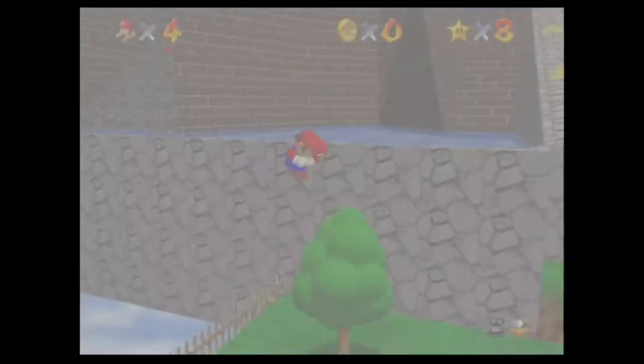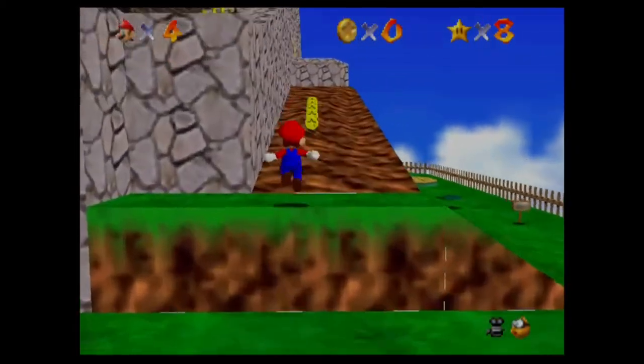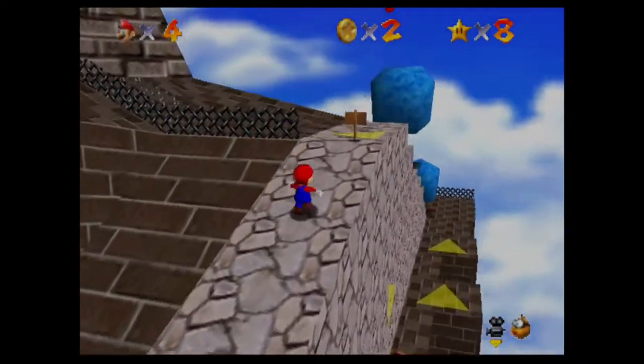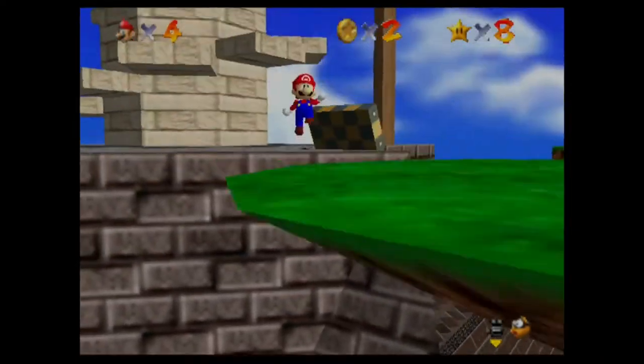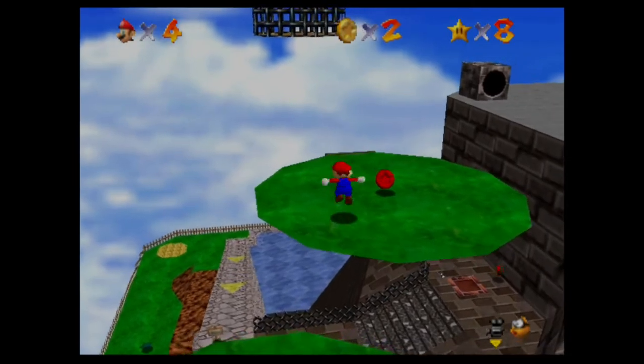Fall into the Caged Island. This one's a really interesting one, because there are a ton of different ways you can do this one. There's the speedrunner route, which is owl-less, where you just jump up here and you have to jump correctly.